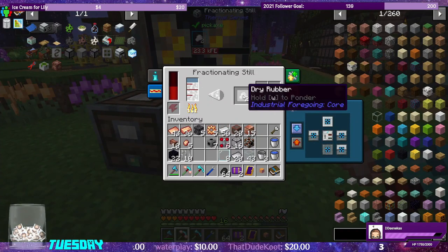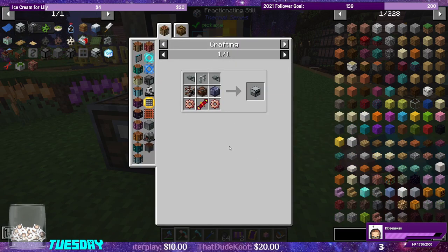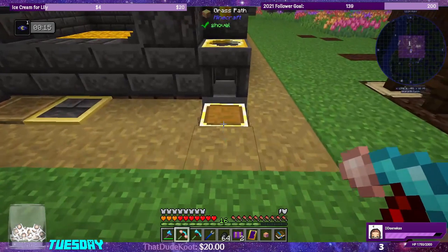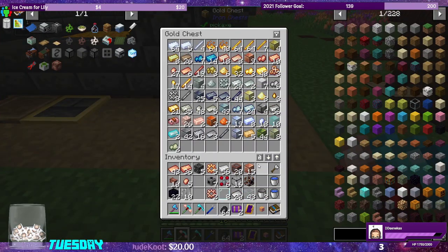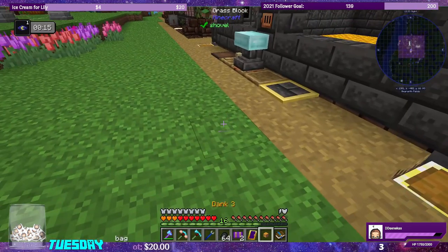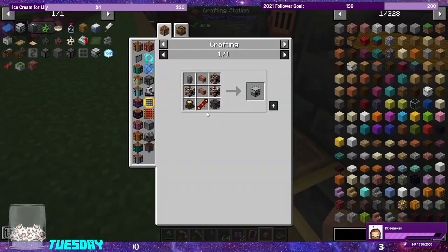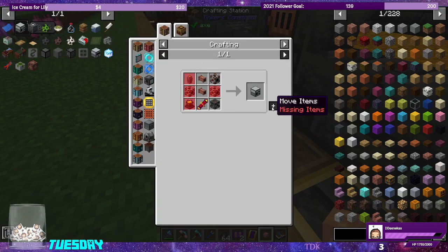We're good on rubber. The next thing I want to work on is tar production. For that I'm going to use the centrifugal separator. We need constantan gears — we should have some. We also need redstone servos, a gold rod, a flux coil, and a few more components.